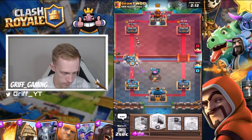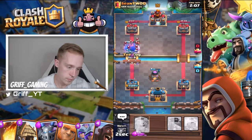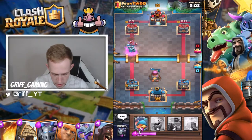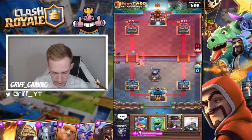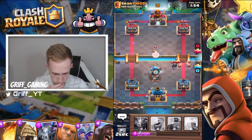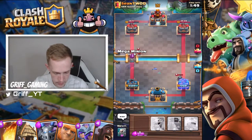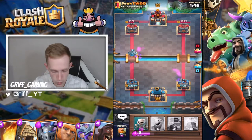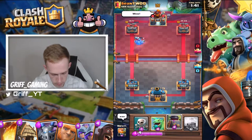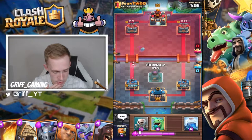Let's go Royal Giant. Okay, got a fair bit of chip damage there — Fire Spirits definitely helped. I'm going to have to deal with that Mini Pekka. She's very strong, okay — can I pull this back? Focus. Well played on his behalf for changing lanes, so let's see how we do.